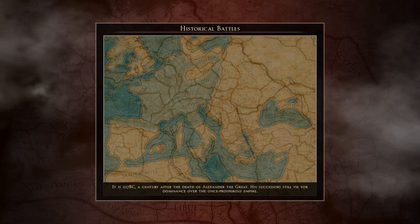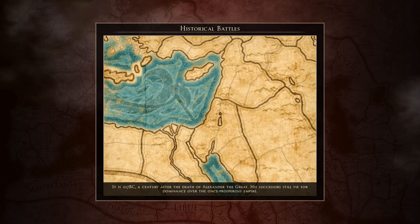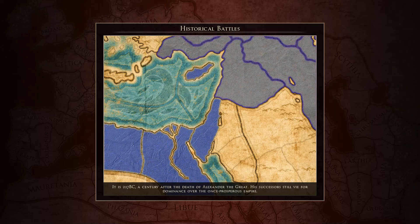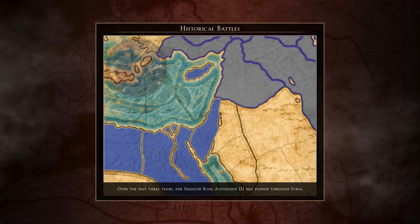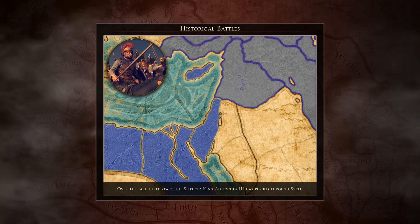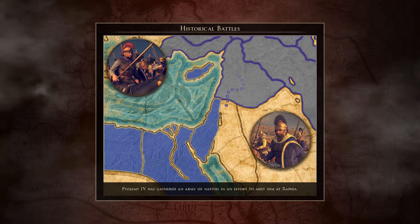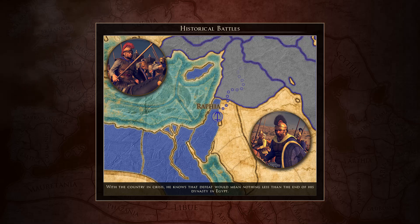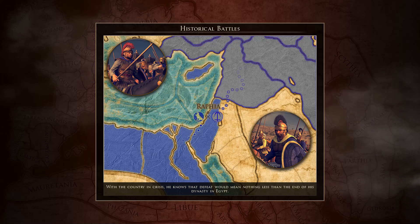It is 217 BC, a century after the death of Alexander the Great. His successors still vie for dominance over the once prosperous empire. Over the past three years, the Seleucid king Antiochus III has pushed through Syria. Ptolemy IV has gathered an army of natives in an effort to meet him at Raphia. With the country in crisis, he knows that defeat would mean nothing less than the end of his dynasty in Egypt.